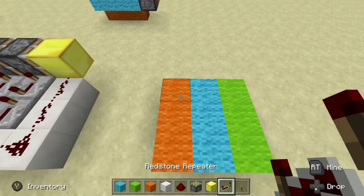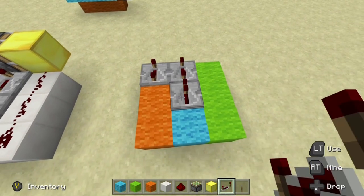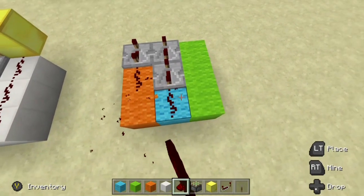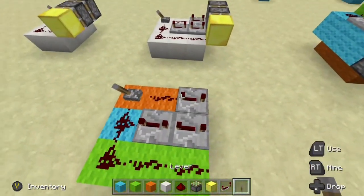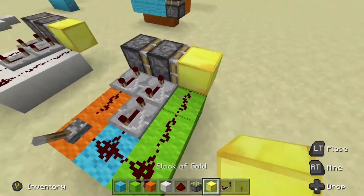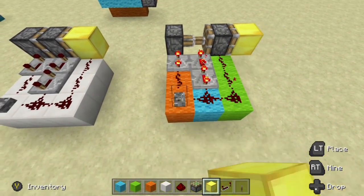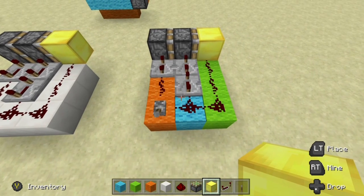Now that we have that established, let's go ahead and set the repeaters — set that to four, set that to four, set that to four, so we have eight. Line up some redstone just like this, get a lever, and then let's go ahead and throw in some sticky pistons. Set up our block and test that. I just want to establish some coordination so visually it will be a little bit easier to understand.